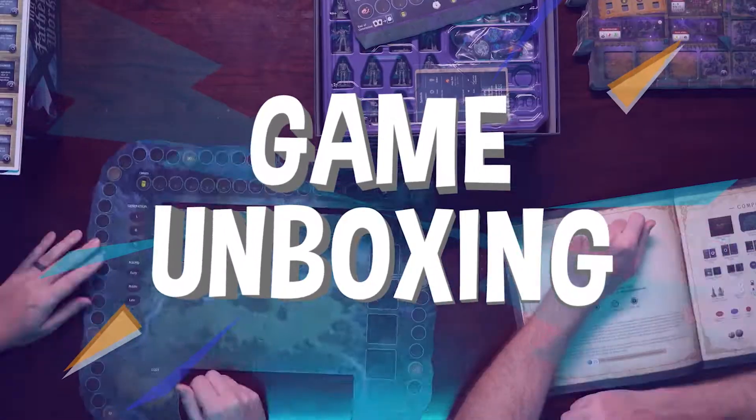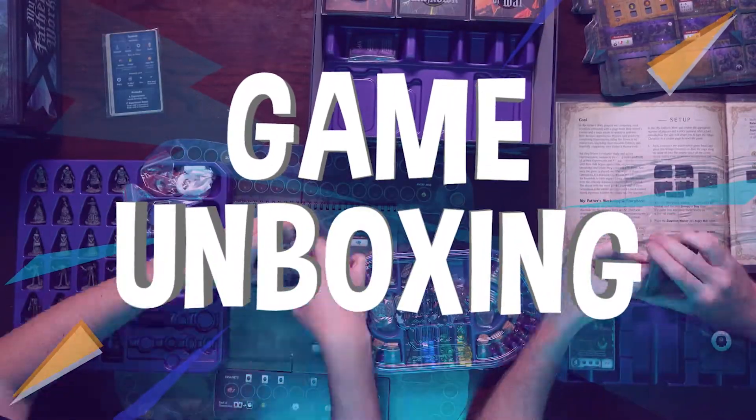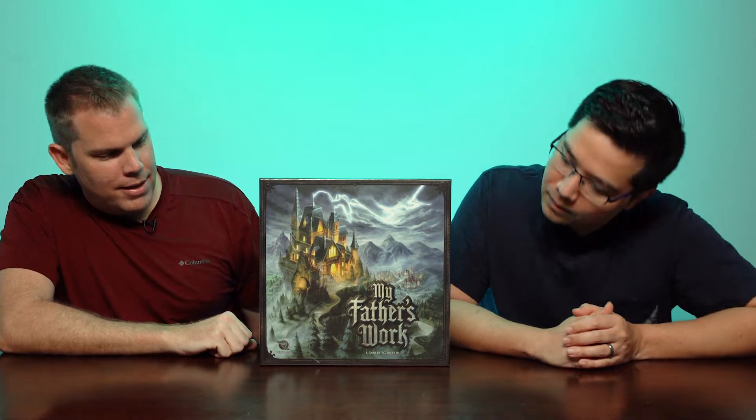Hey everyone, we're here with another unboxing video. Today we're unboxing My Father's Work. It's supposed to have a Frankenstein horror monster creature theme, which I really like. I was hoping for something a little more exciting from Horrified than what we got, and then I saw this one. Maybe it's more of an in-depth Frankenstein, Dracula, Wolfman kind of thing. Let's see what it's all about — that's kind of what caught my attention when I first looked at the theme.